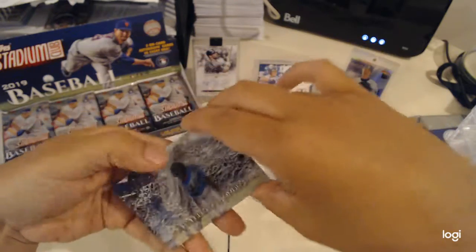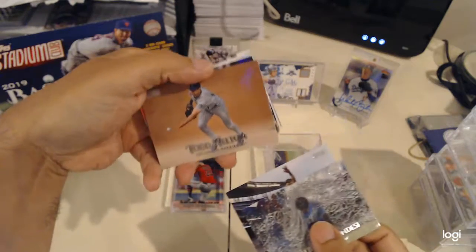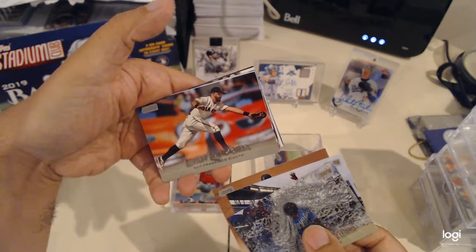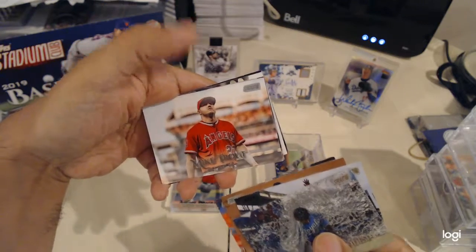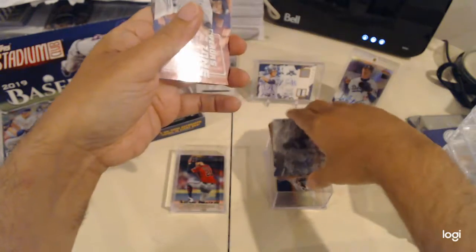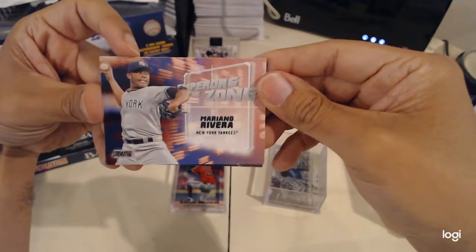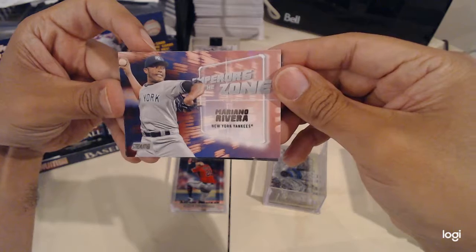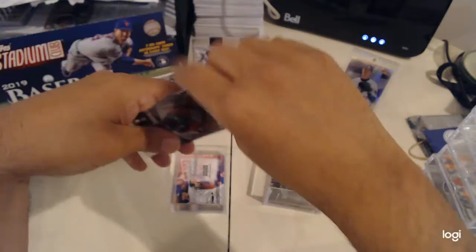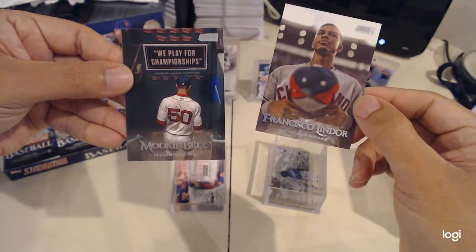Adalberto Mondesi, Eddie Rosario, Todd Helton, Evan Longoria, Mike Trout — we got an insert. Mariano Rivera Hall of Famer, very nice — Emperors of the Zone, Francisco Lindor and Mookie Betts.